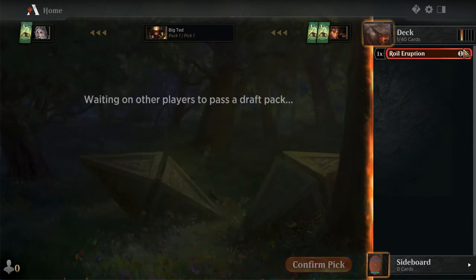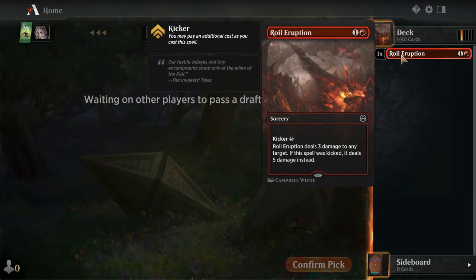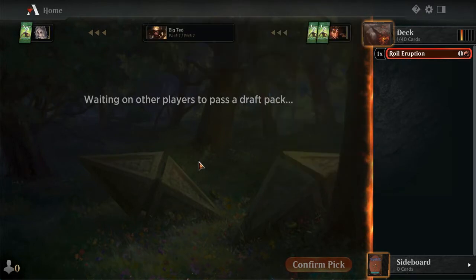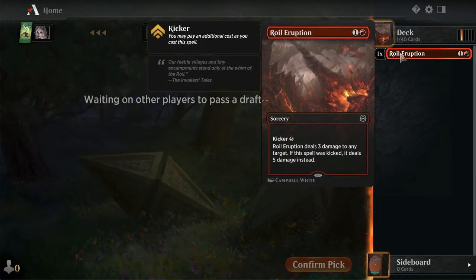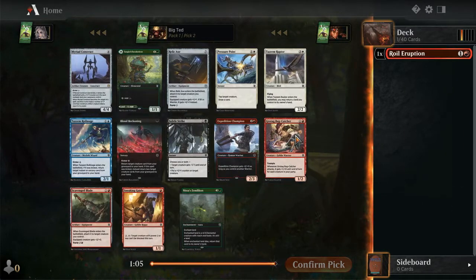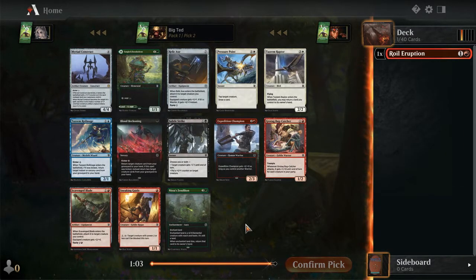Royal Eruption is just an amazing card - I have it in that nice foil extended art. I wish I could do it for all cards. So I think a person to the right might have gotten the illustrious Blue Enchantment - you know what I'm talking about. So I think we're not going to be able to see kicker cards come our way.